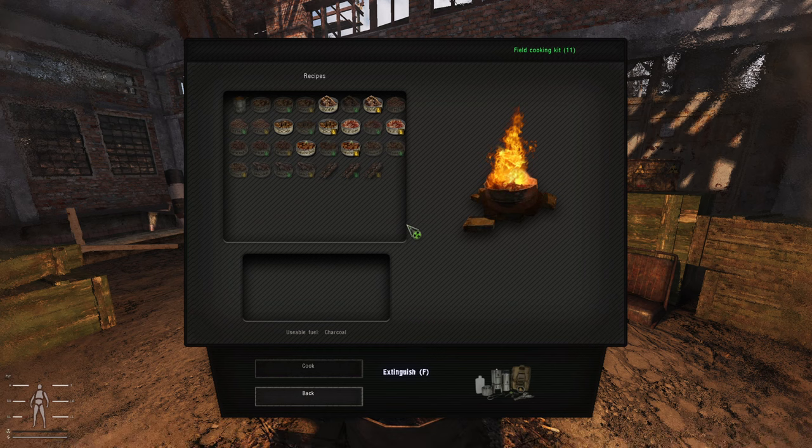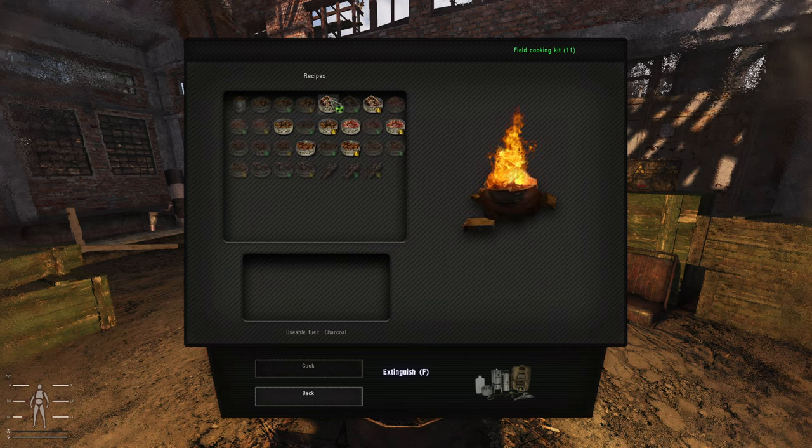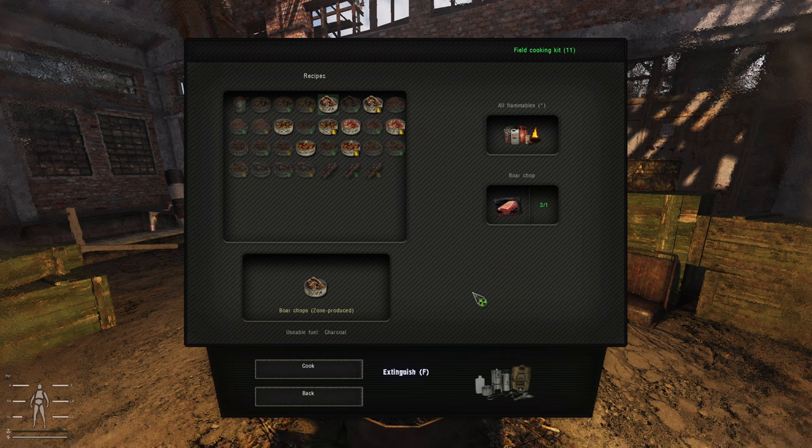Let's start with the field cooking kit. If we head in you can see all the recipes are available, including brewing yourself some coffee if you have coffee beans, which gives you some nice bonuses. You can also just cook the meat — very standard. Here's a boar chop. You would cook it next to the campfire and it would use one of your uses of the field cooking kit.